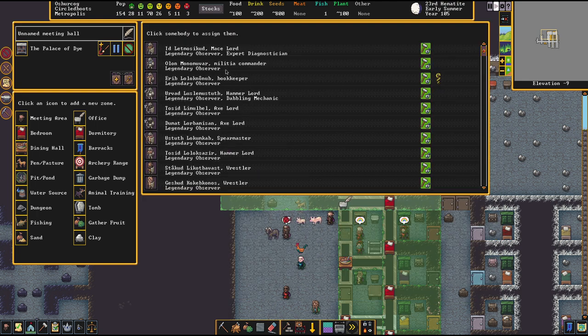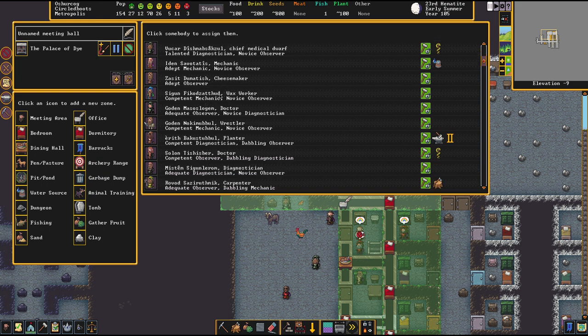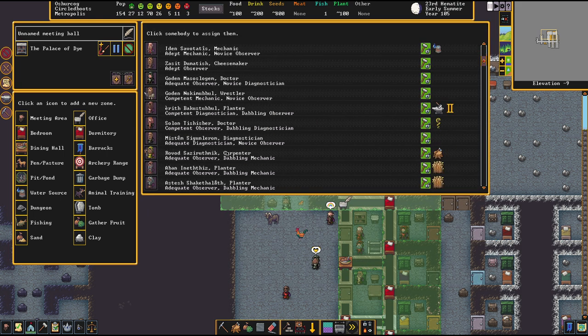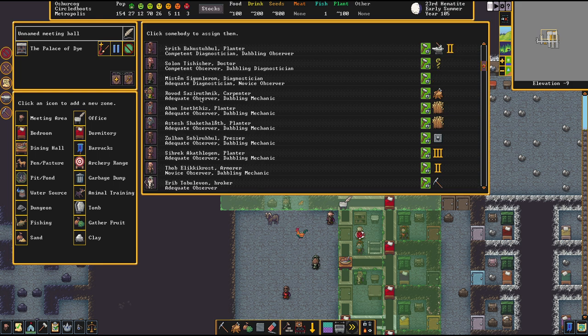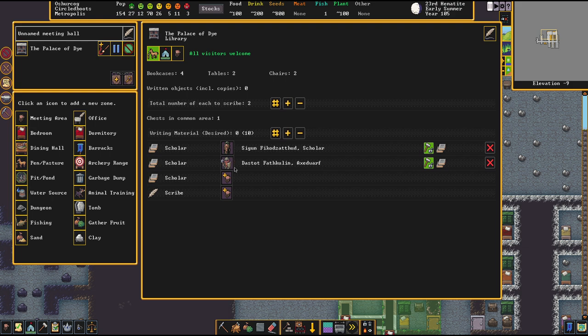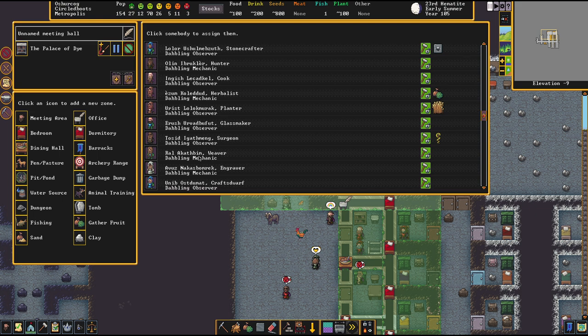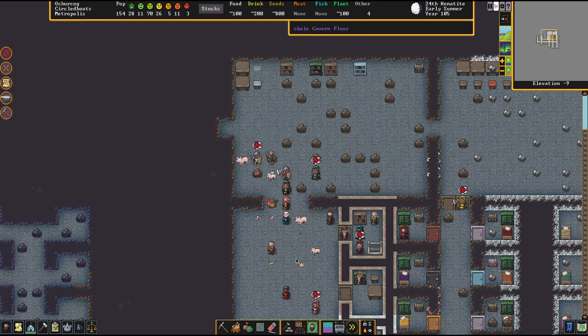Now we need to assign scholars. Legendary observer — nice! I don't like to put people who are really important for the fortress into the scholar job. The fun part is everybody will write about what they know best. Let's put none of the military dwarves — don't want to put up military people — and let's put up a cheese maker. Scholars write new books, and scribes copy books. For now, I just want to let them write books — we'll think about copying books some other time. The standard thing is that the library is open for all visitors, and we'll leave it like that because I'm open for trouble.